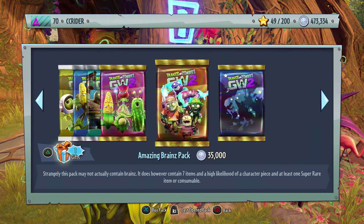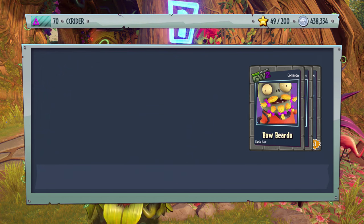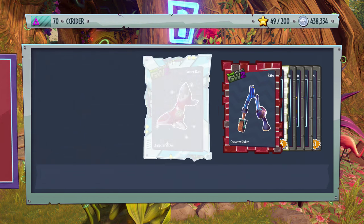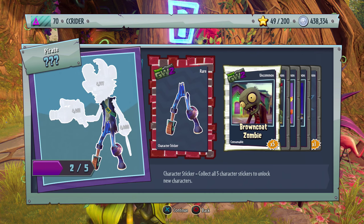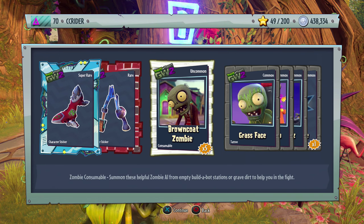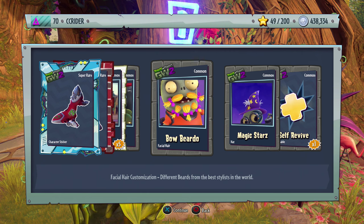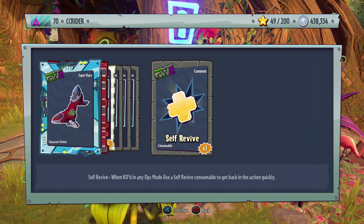Another Amazing Brains pack — I keep losing count. We got two out of five for a character I don't think I've seen in battle, another Captain Deadbeard piece, and another All-Star part. Also Brown Coat Zombie, Grass Face, Bow Beardo, Magic Stars, and Self-Revive. Magic Stars looks really cool but I'm not crazy about the other customizations.